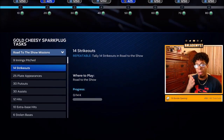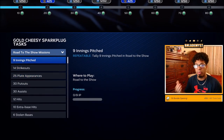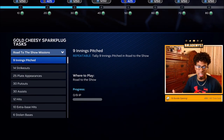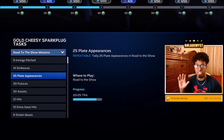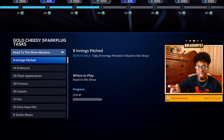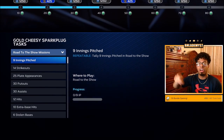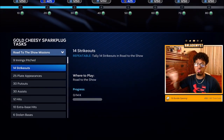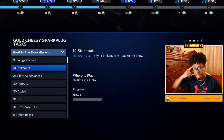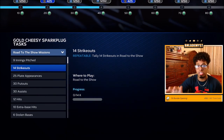Program points come from completing repeatable tasks: innings pitched, strikeouts, plate appearances, put outs, assists, hits, extra base hits, and stolen bases. Based on my personal experience, if you have, say, eight out of nine innings pitched and 13 out of 14 strikeouts done, and you go into a game as starting pitcher — as soon as you pitch one to two innings and hit those goals, the counter resets to zero and extra innings in that same game won't count toward your next set. So as soon as I hit the innings pitched or strikeout goal, I simulate the remainder of the game, then in the next pitching game I plan my target — nine innings or ten strikeouts — simulate once done, get the three program points, and keep moving. This finishes the archetype program much faster.